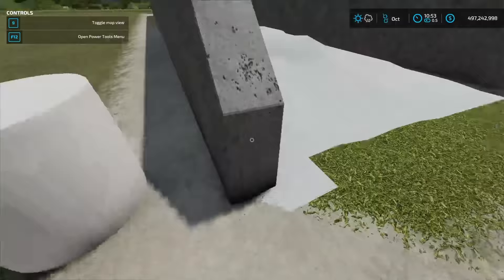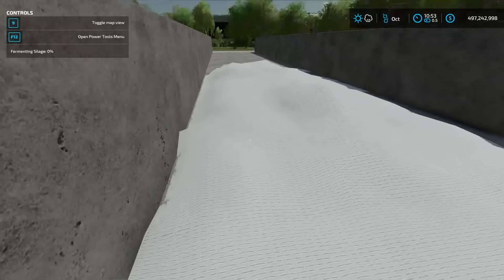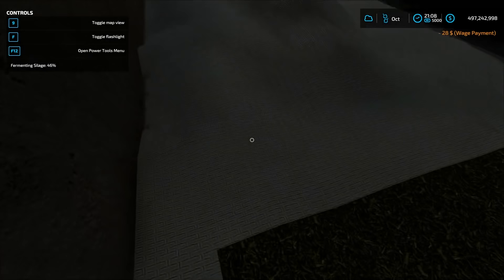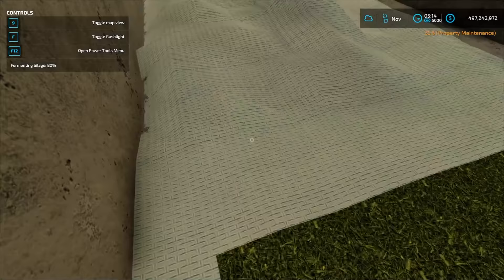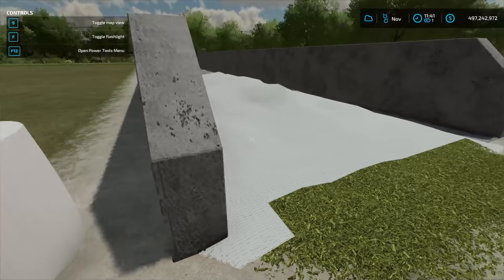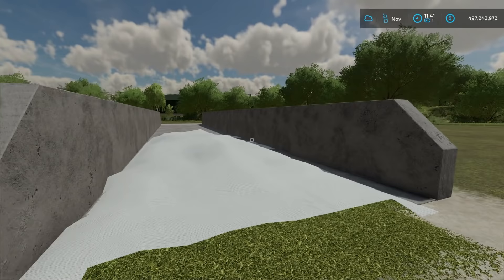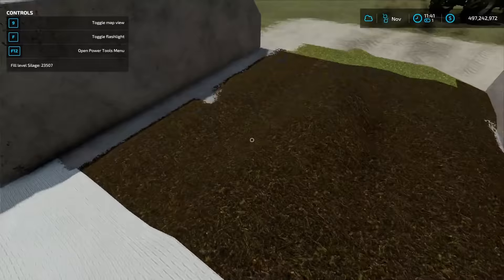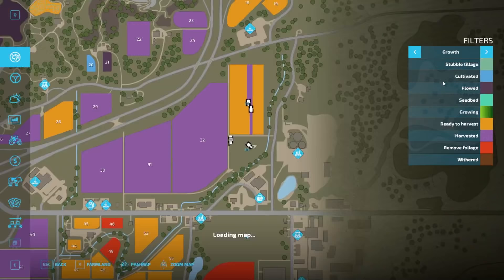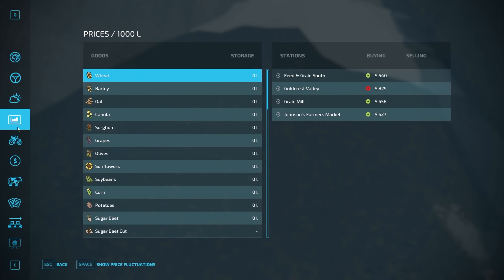Running a quick time-acceleration test: the bunker silo fermented noticeably faster than the bale — the bale was around 5% while the bunker reached 46% in the same period. With one-day months, the bunker silo was ready in about 24 hours and the bale took around 48 hours. Once fermented, press R to open the silo. You now have silage ready to go for feeding animals, making total mixed ration (TMR), or selling it to make extra cash.